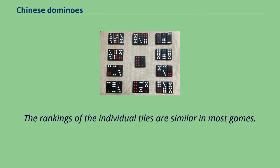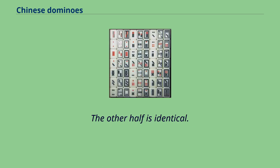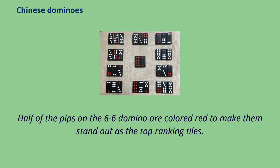The rankings of the individual tiles are similar in most games. However, the ranking of combination tiles is slightly different in Pai Gao and Tian Gao. Using the same coloring scheme of the traditional Chinese dice, every half domino with one or four pips has those pips colored red. The only exception is the pair of 6-6 tiles; half of the pips on the 6-6 domino are colored red to make them stand out as the top ranking tiles.